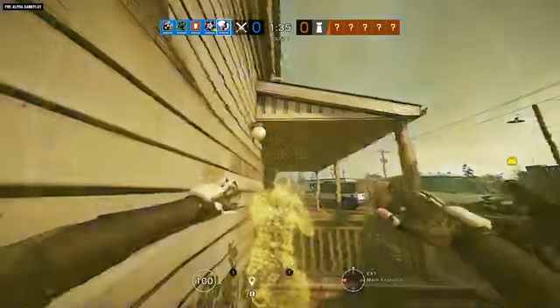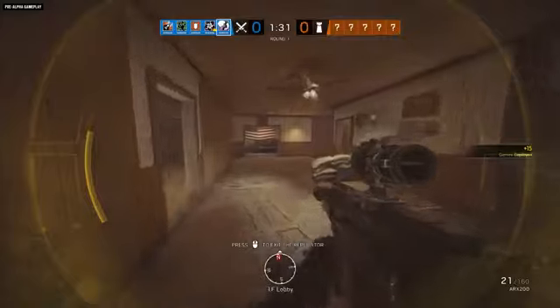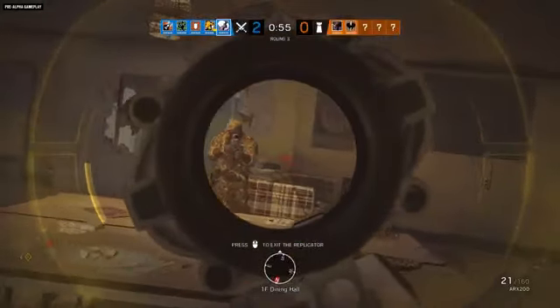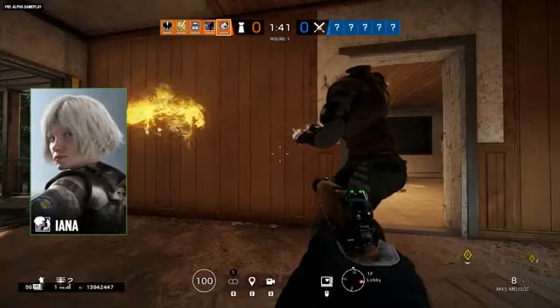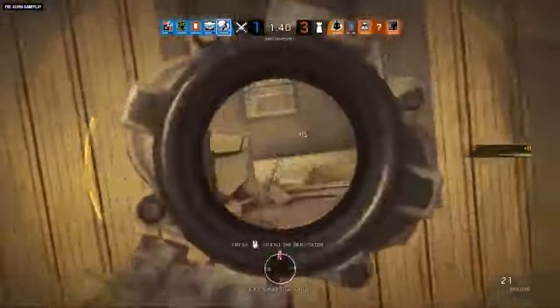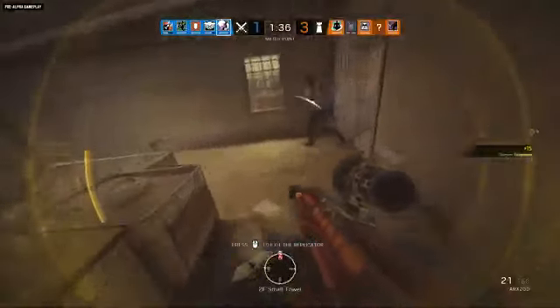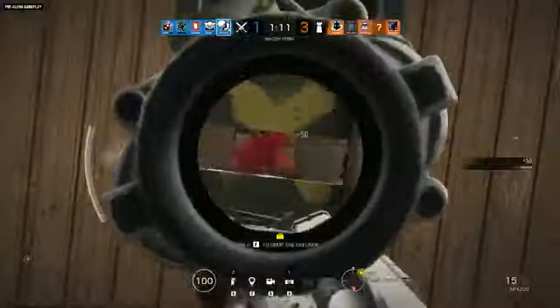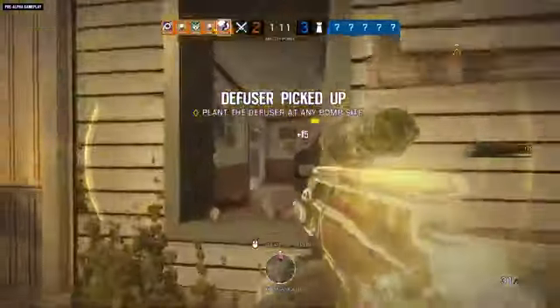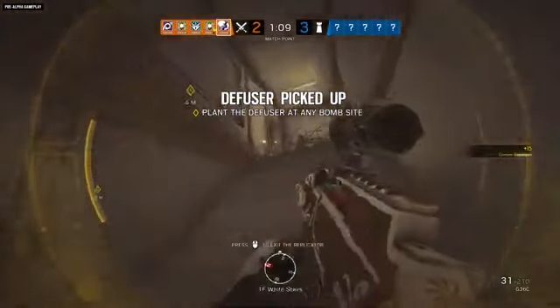Operation Void Edge is also bringing the attackers their own deceptive new threat, even though it's something that can't hurt the defenders at all. This is the new Dutch operator, Yana, and this is her hologram. Using her Gemini replicator gadget, Yana creates and controls a hologram that looks like her — including her headgear, uniform, and primary weapon skin — moves like her, with the exception of rappelling or climbing ladders, and sounds like her.